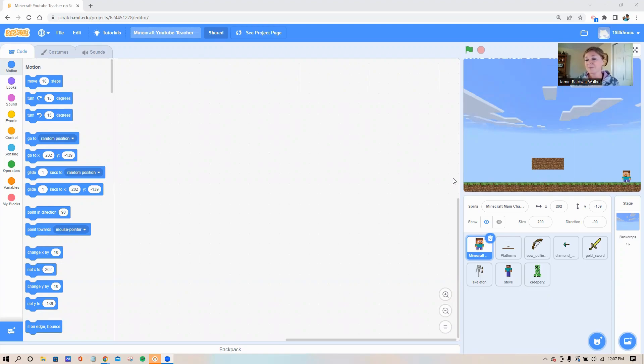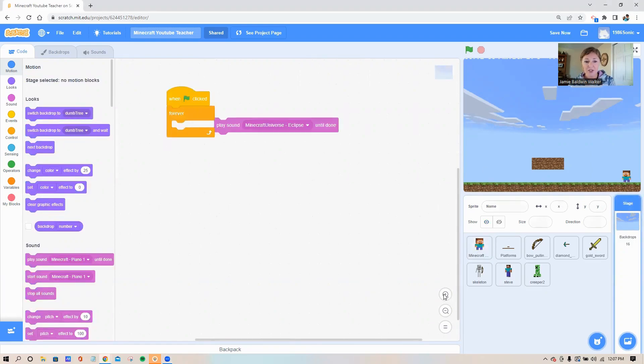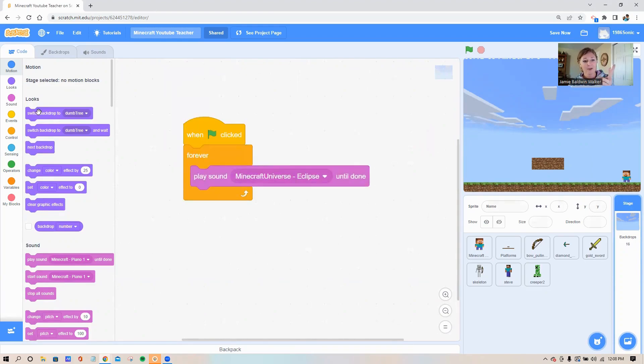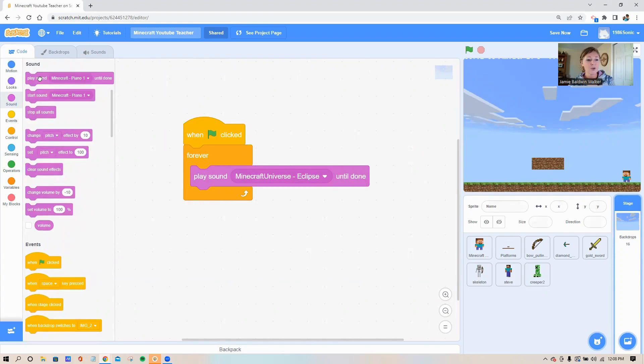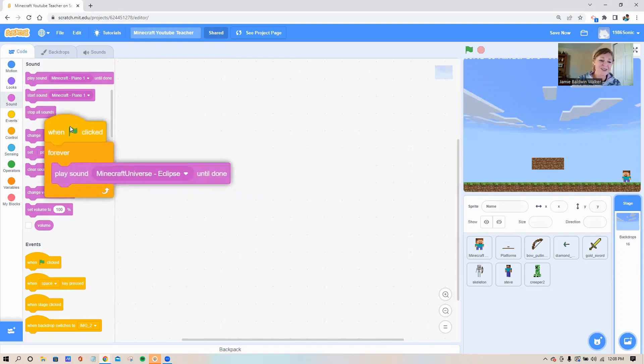We're doing a Minecraft game today. If you've done some of the older videos with me, you know I like to pick out my background first and add my music. Both of those things take place over here on the stage. It's just three coding blocks you'll need for your music: a green flag, a forever loop, and then in the sound circle grab that top block. In the starter pack I've got some Minecraft music loaded in.